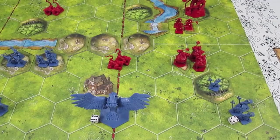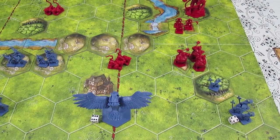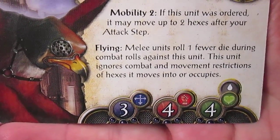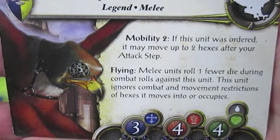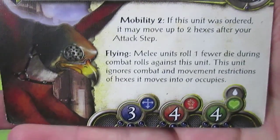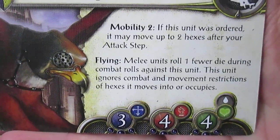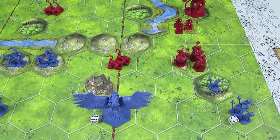For the movement step here I'm going to have the Rock Warrior — let's take a look at the Rock Warrior card. It has a movement of three, four attack dice, and four life points. It has Mobility Two: if this unit was ordered, it may move up to two hexes after your attack step. Flying melee units roll one fewer die during combat rolls against this unit. This unit ignores combat and movement restrictions of hexes it moves into or occupies, so because it's a flying unit it can basically go where it likes.